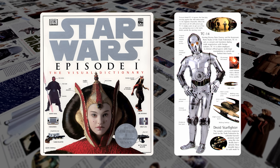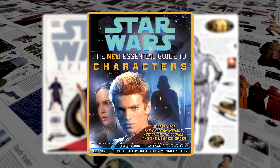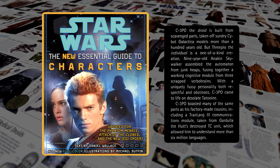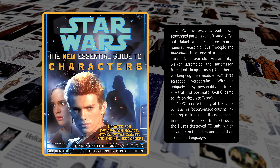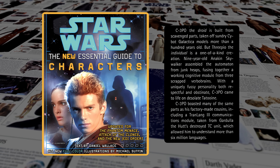The alternative is to fixate on some detail and create a new model. Originally, the 1999 Visual Dictionary avoided the topic — there was no reference to what model TC-14 was. It was 2002 before something went awry. The new essential guide to characters says that C-3PO uses a part from a TC droid: the Tranlang 3.